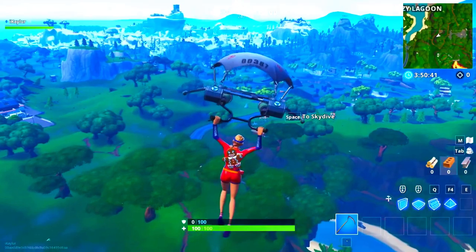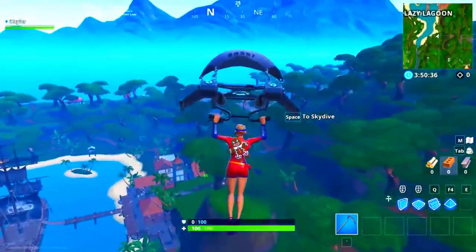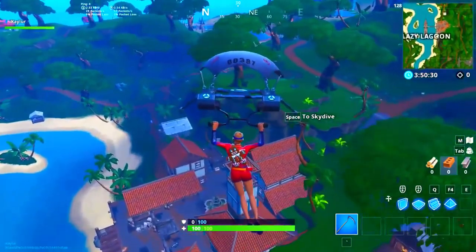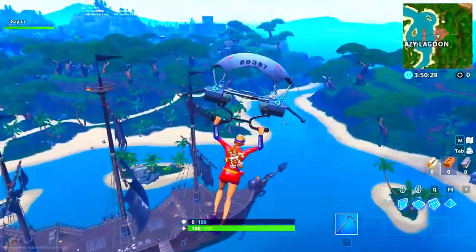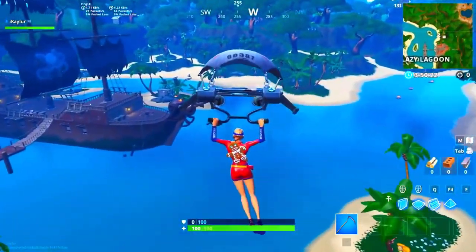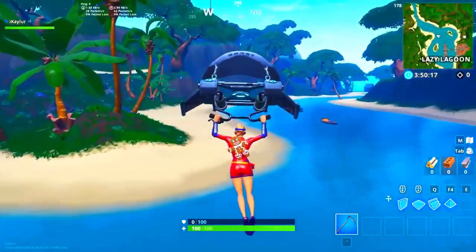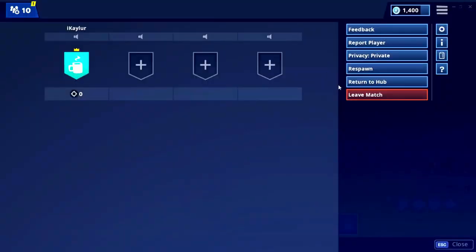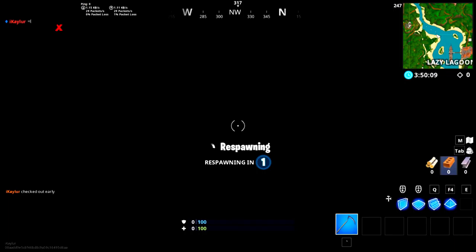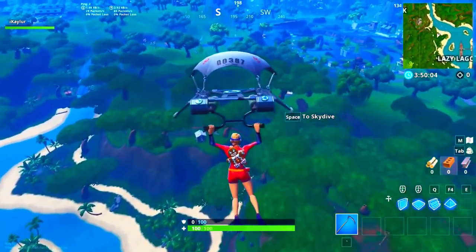Here's the lava — if you touch the lava you lose one health. There is actually a pirate ship in Lazy Lagoon, in case you want to see it — that is pretty cool. The Block we all know; Loot Lake looks the same, the divot looks the same. This area is obviously different — it's like a huge lake with a pirate ship and little houses. There are little springs over here to the right and a lot of chests on little boats.